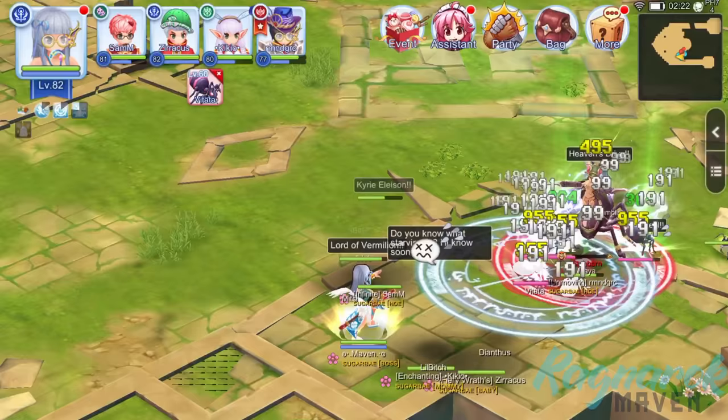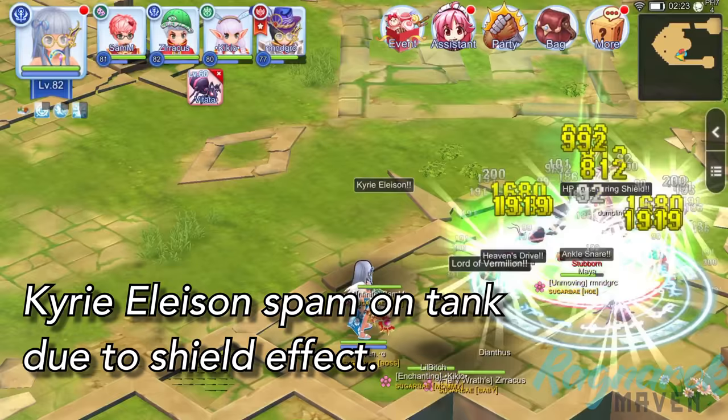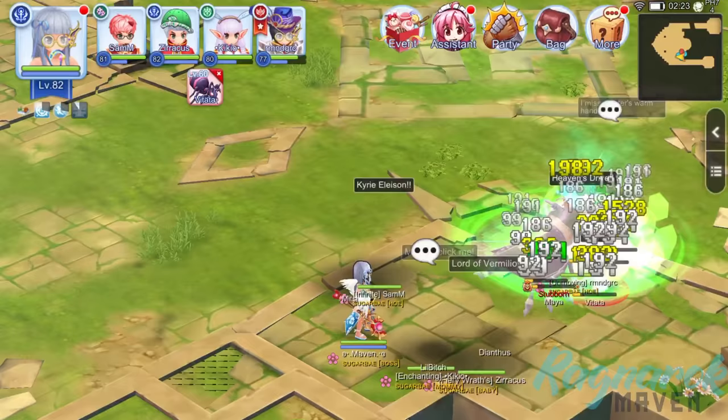Again, since the Maya should not receive physical damage because of her health regen effect, our Champion was also functioning as a support. Together with our High Priest, they were spam-casting Kyrie Eleison on our tank for the shield effect. Of course, the other buffs and heals were also provided by our High Priestess. Our Champion was also targeting the Vitatas as they spawn.